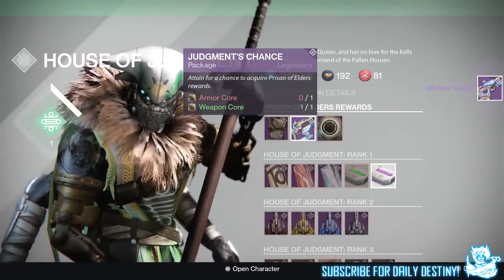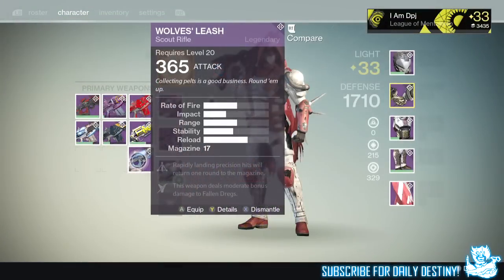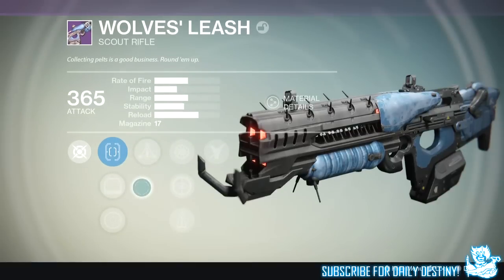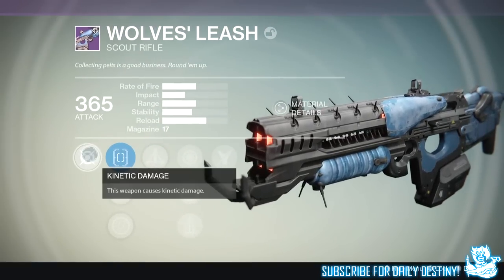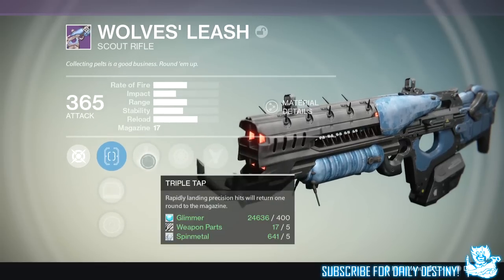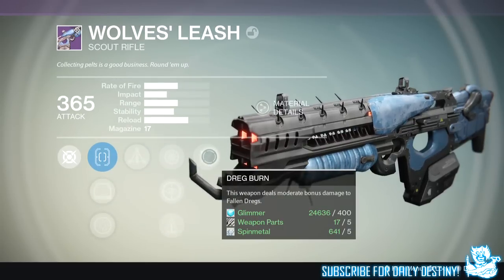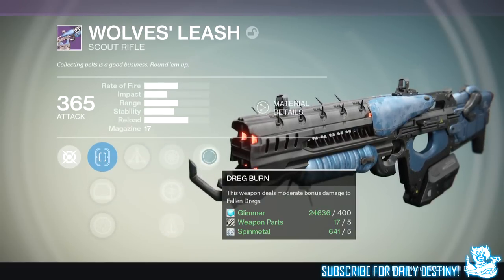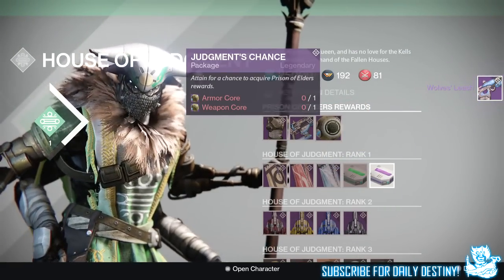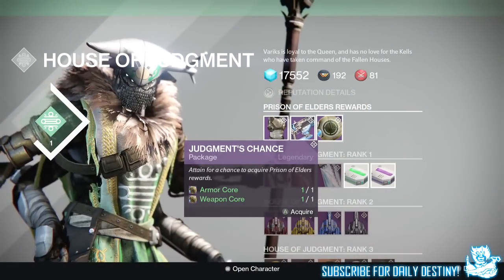The sixth package — I got the Wolf's Leash, a scout rifle. This thing shoots ridiculously fast; if you remember the old crucible weapon the B-Line Trauma, it shoots about as fast as that. Shame you can't reroll it to get fully auto, but it's still not too bad. Mods are: rapidly landing precision hits returns one round to the magazine, and this weapon deals moderate bonus damage to fallen dregs. From the seventh package I got the Wolf's Leash again — crazy.